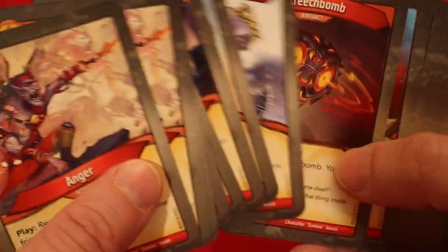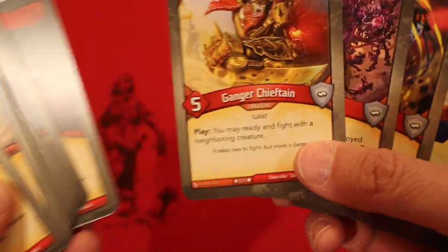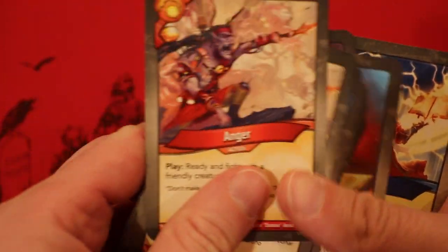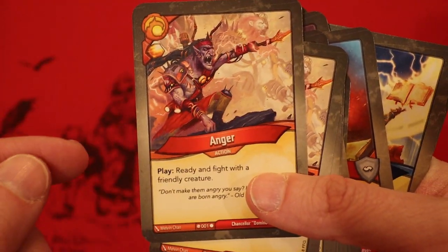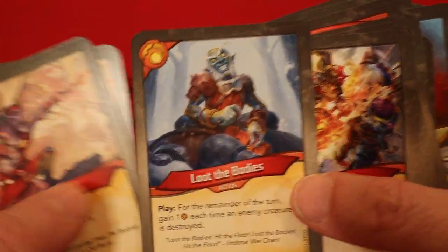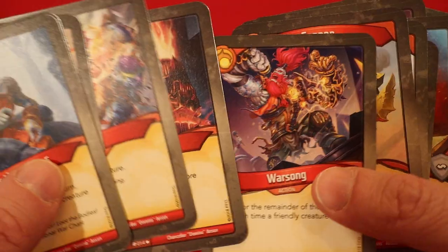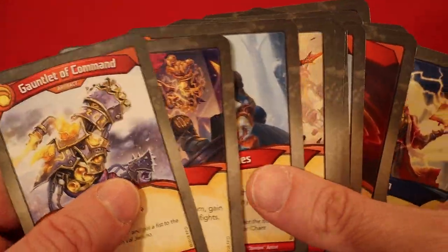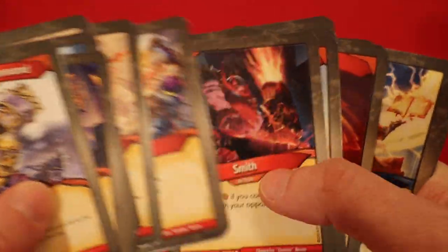We only had three Brobnar creatures — not so hot. But the beautiful thing is even though we don't have many of them, we can still thanks to these cards use our Untamed or Sanctum creatures. So we got two Angers, Loot the Bodies is good during that, Warsong is really good, Gauntlet to Command. So it's light on the Brobnar creatures but we have great ways to use our other creatures from the other houses.